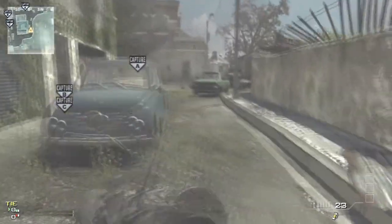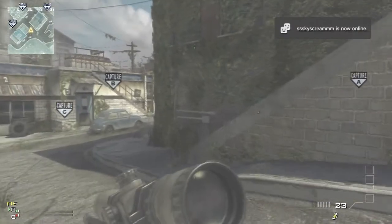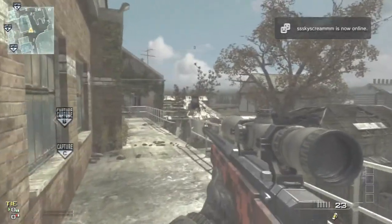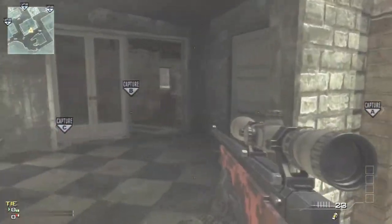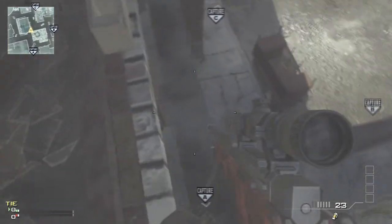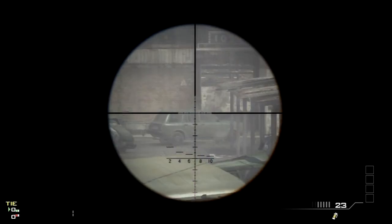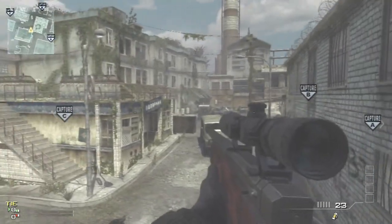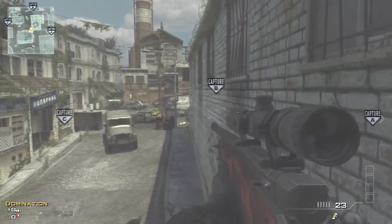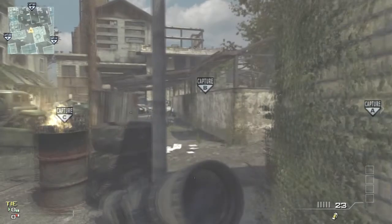Heading around the map a little bit more, I'm just going to point this out — it's not really going to do you much good, but I'm trying to show all the spots I've found and seen people use in game. From here you can drop down onto this ledge, and you always see people hiding in here. I don't really know why — it's not a very good spot in my opinion. I thought I'd chuck it in just for shits and giggles, so watch out for that. And that's pretty much it for Fallen.